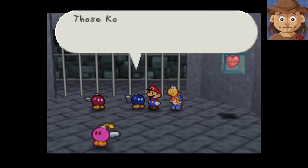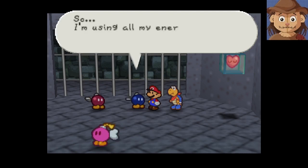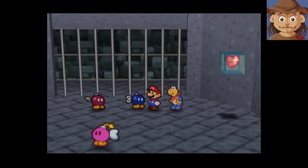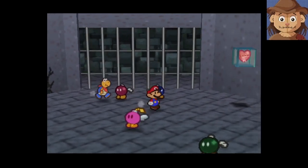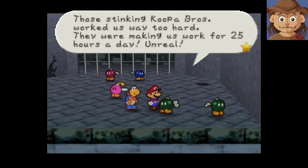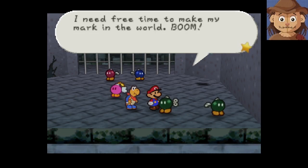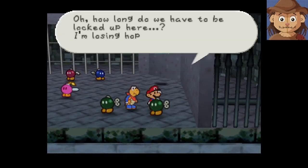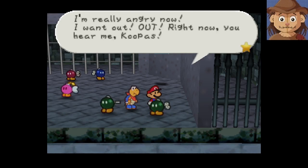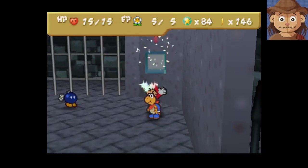I simply will not obey tyrants anymore — those Koopa Bros can't squash the pride of a Bob-omb. I'm using all my energy thinking of a way to break out of here. It's so complicated my head's going to explode. I think you just need to blow up this wall — I figured that out in my first minute here! The Koopa Bros were making us work for 25 hours a day — nobody's life should be all work. He went through all the emotions in like five seconds.